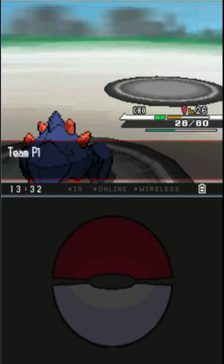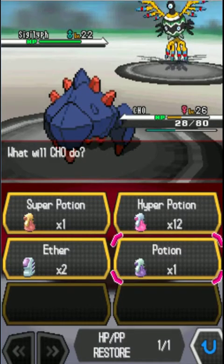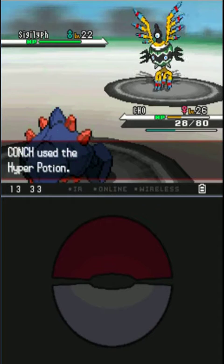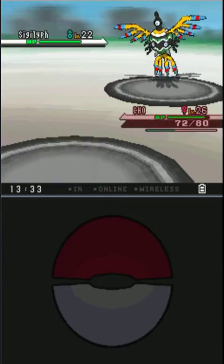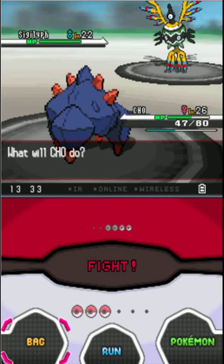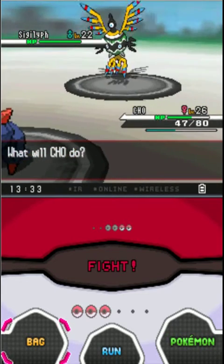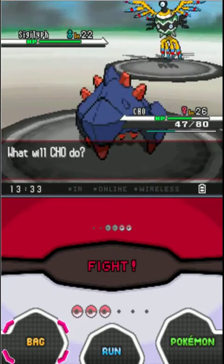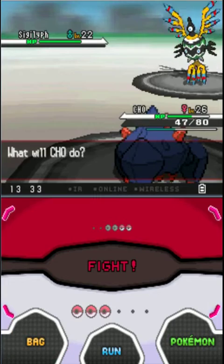Molly is confused right now. Sigilyph is next. I don't know its typing, but we gotta heal Cho up. Let's take a look at Sigilyph — it's Psychic. That did a lot of damage. It's weak to rock. Its Psybeam did so much damage. I think we can take another Psybeam unless it's a critical hit, but in that case we cannot. I don't want to take that risk — I want a potion.